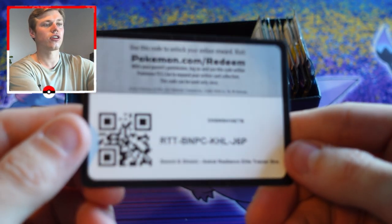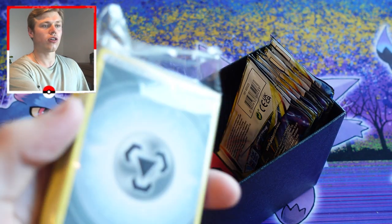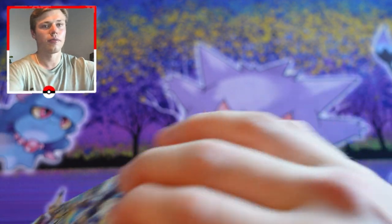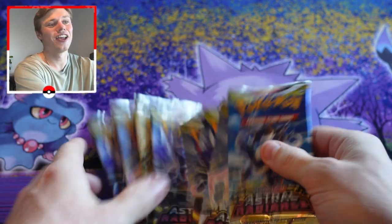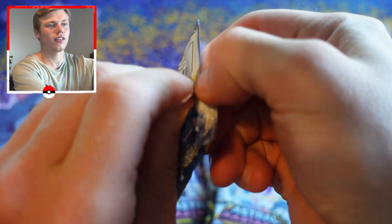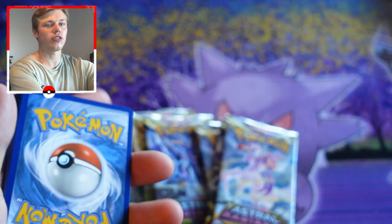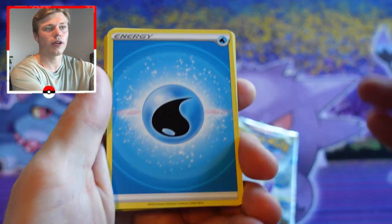There's the code card you can use to get this set virtually in the online version of the game, and all your energy cards. But that's all the boring stuff — you guys want to see the exciting stuff! We've got one, two, three, four, five, six — oh wait, we do have all eight right there. That is definitely off to the best start compared to the last Elite Trainer Box video, because we actually have everything we're supposed to.